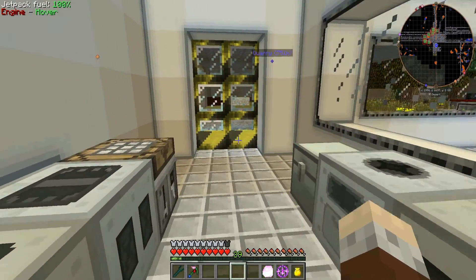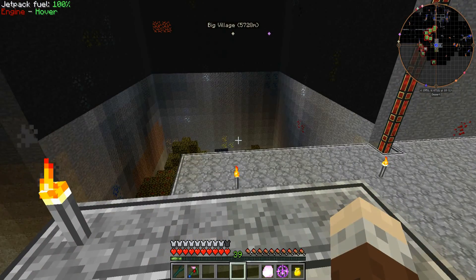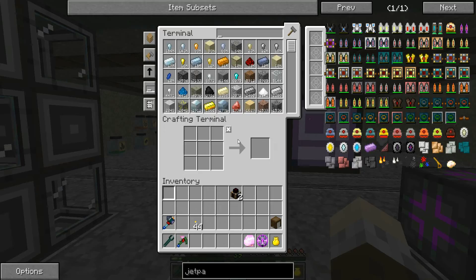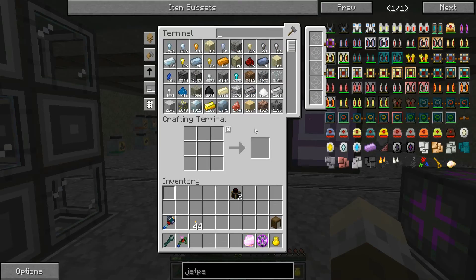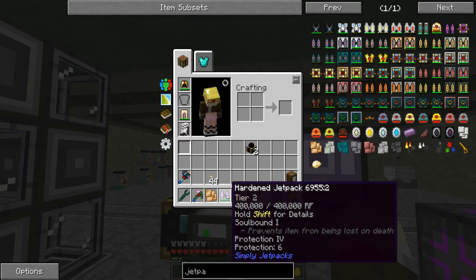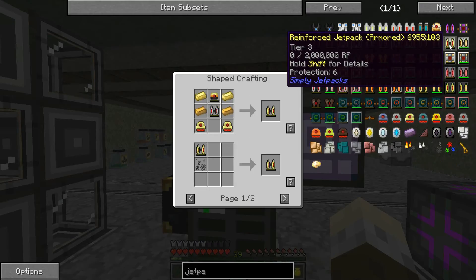Then we're going to get changed back into our civilian clothes and head on up. Because if you recall last episode, I said I needed iron - lots of iron - and I need to go on an adventure to do so. My jetpack is pretty good but it's not as good as it could be, and we've got to the point where we can make an awful lot better. So if I go into my inventory and take off my hardened jetpack and put it into my crafting frame, I can take the armor off. Next tier up is the reinforced jetpack.